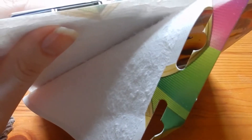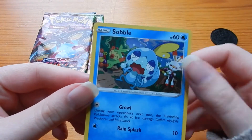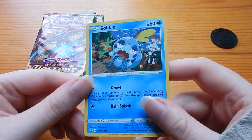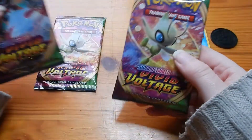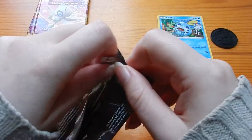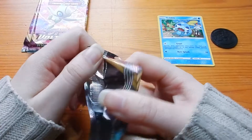Alright, comes with a coin that no one cares about. Put that to the side. Sobble crying his eyes out with Scorbunny and Grookey in the background. Looks alright. In these packs we're looking for the Pikachu, I believe. I don't think there's a Charizard in this set, so Pikachu.